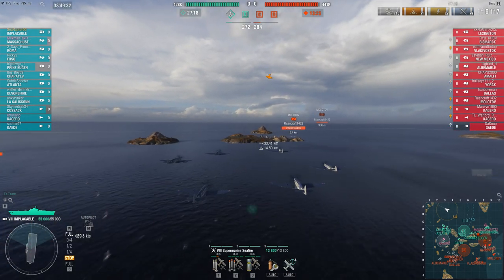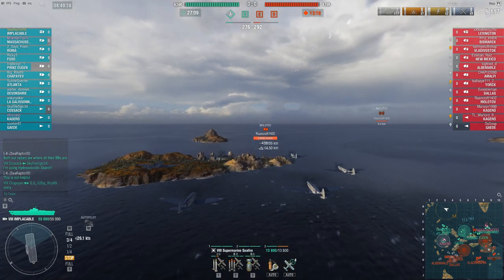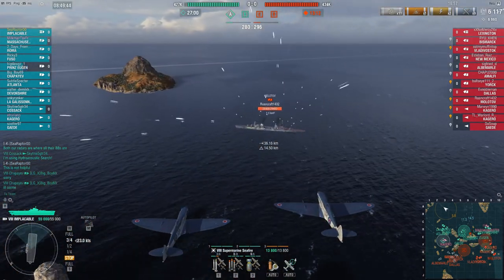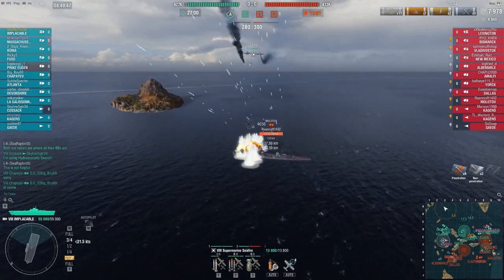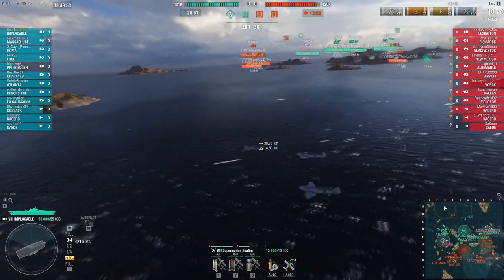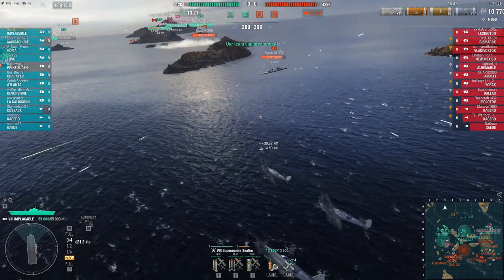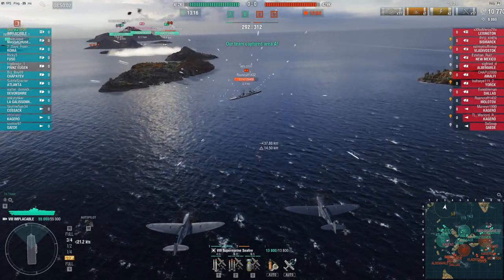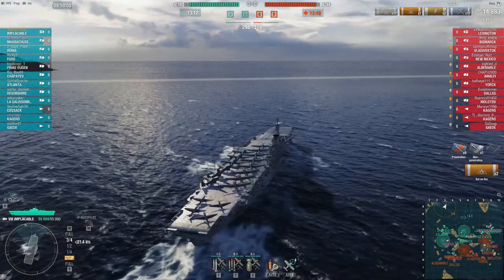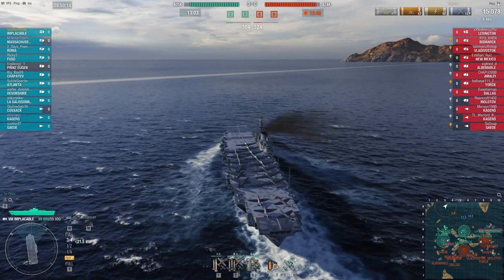I started with an attack out west, then saw they were capping D to the east, so I brought the rocket planes back. But those Kageros didn't have their AA up, so I wasn't able to detect them in time. British rockets take some time to line up. However, this Molotov is over here - and if you've ever shot at a Molotov, you know how squishy they are, how little armor they have - and rockets do pretty good work against light cruisers.